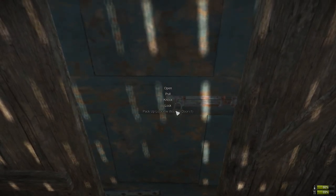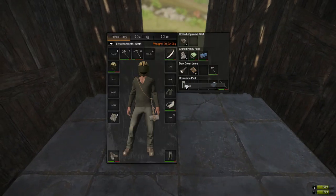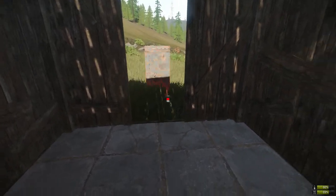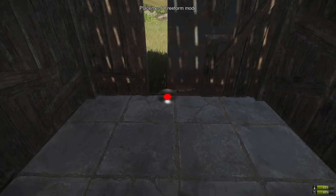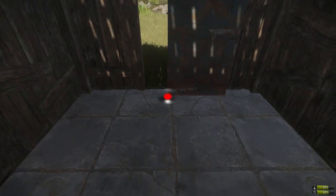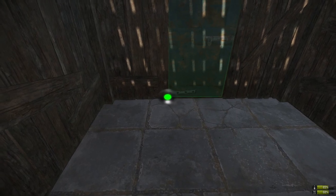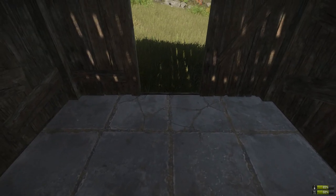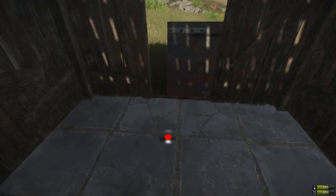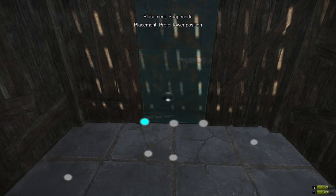I'll pack up this door — some of you might want to know this. When you place a part you're on the snapping system — you see all those dots. When you press Control you switch to free form mode where you can't snap. That's the old way where you had to get your line and placement perfect. For parts inside the base free form is fine, but for base parts you need snapping. Control toggles between the two modes.